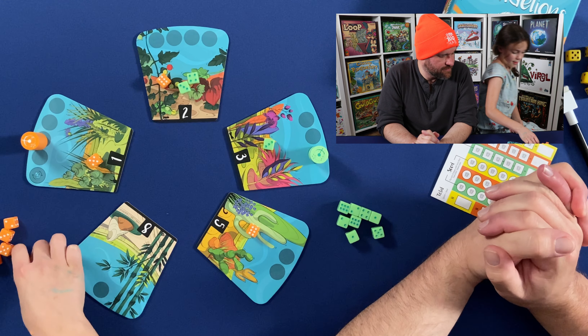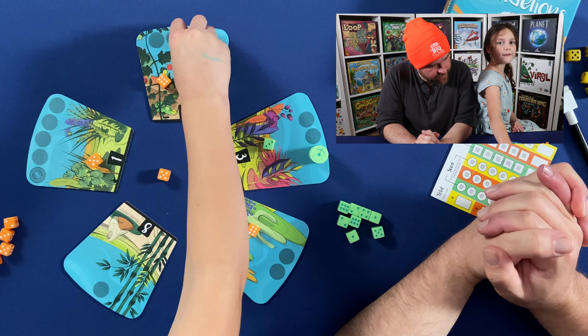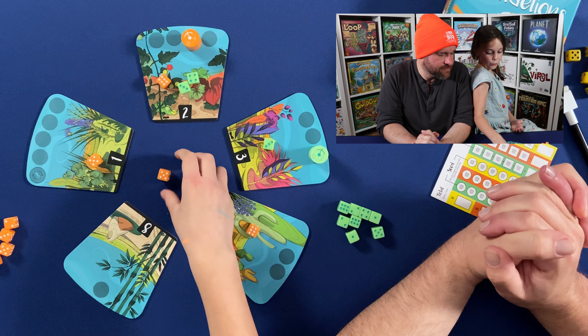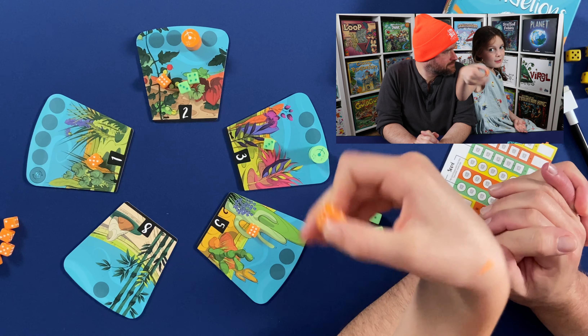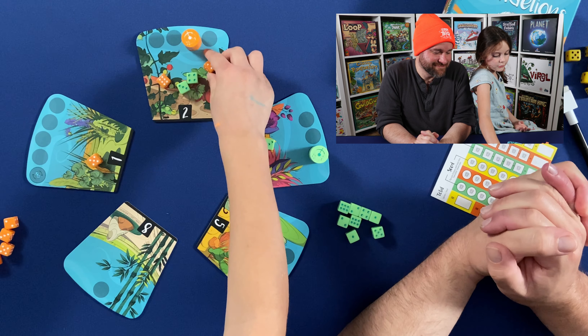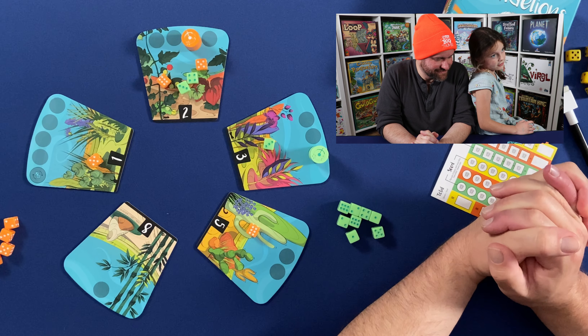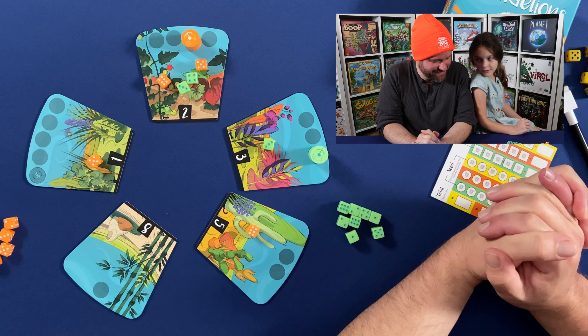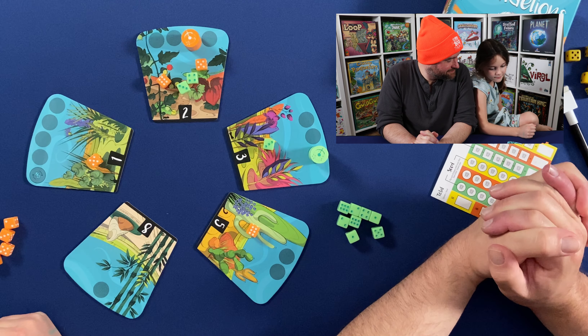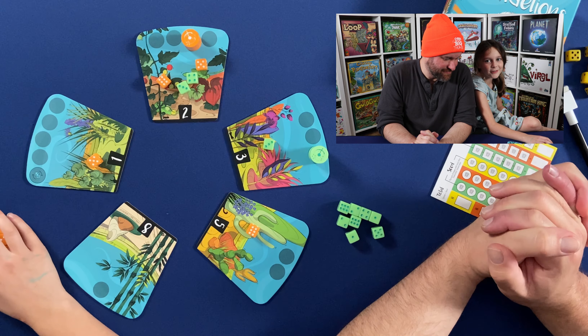I picked five. One, two, three, four, five. Nice. So when you get the number on your dice, you move that number. And then when you get to your spot on that garden, you put your dice there. And then you just let the other person have their turn. That's right.